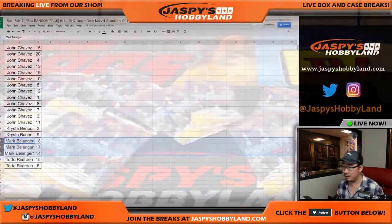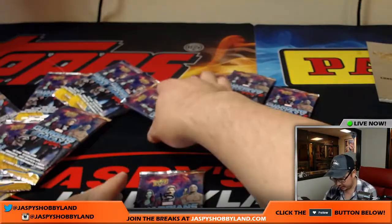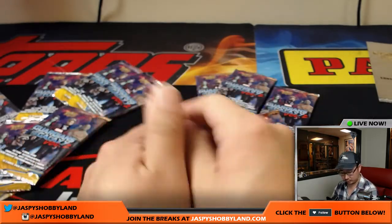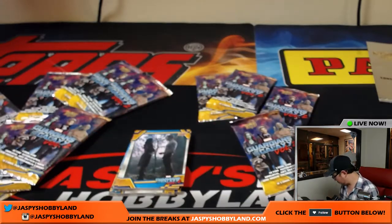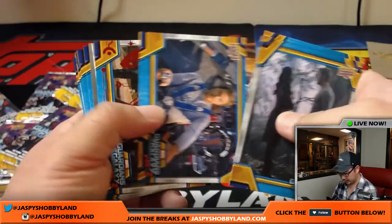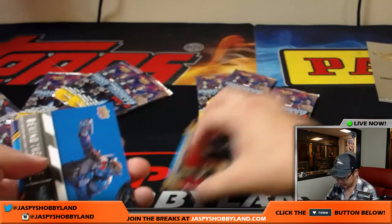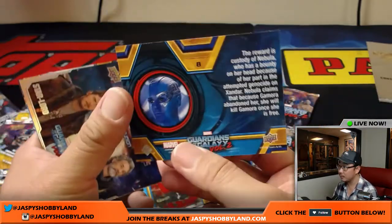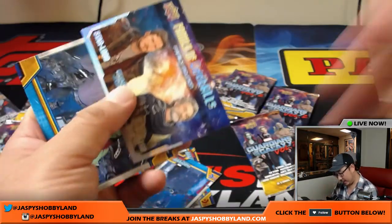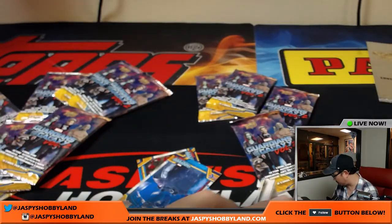Next is Todd. We'll be seeing Todd at the National this year. Todd has 15 and 6. Let's see what we got for you Todd, good luck. You got a red parallel — it's a nice low number, 32 out of 49. Nice. A blue parallel, 193 out of 199. And a Family of Oddballs insert — Family Reunion — these are not numbered. Looks like that is it, but a couple numbered cards coming your way. Solid, solid.